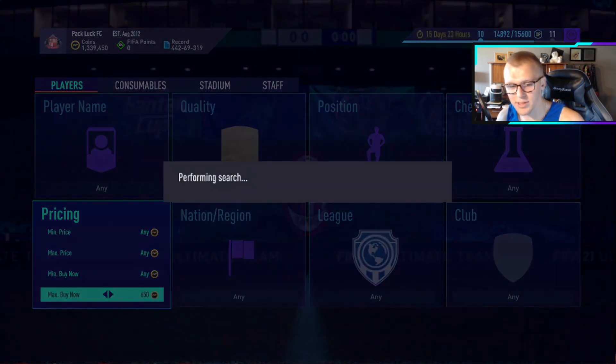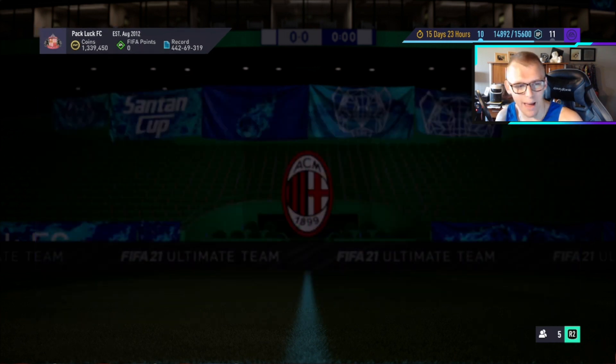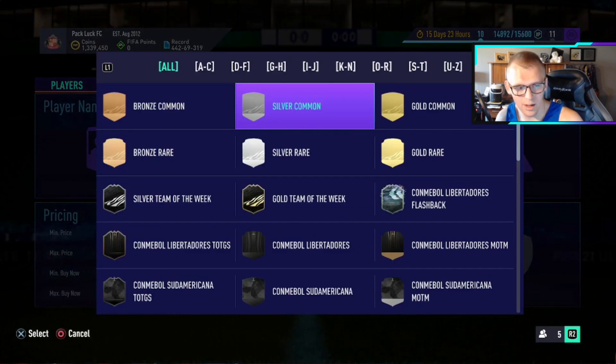If we look at gold commons, it's going to be a very similar trend where these are going to be up in price. We go to 650 coins buy now, and you'll see that everything sells on PlayStation within five minutes. So how can you pick up these cards for a relatively cheap price, or even make coins on it?